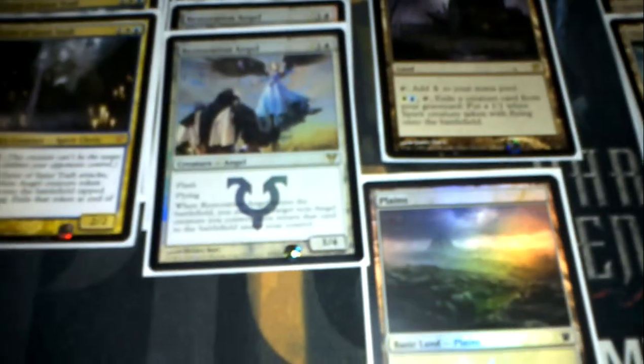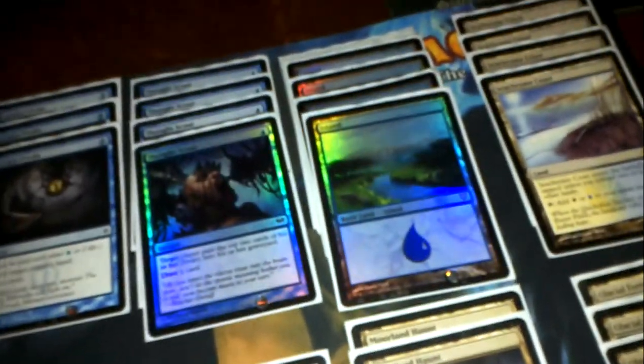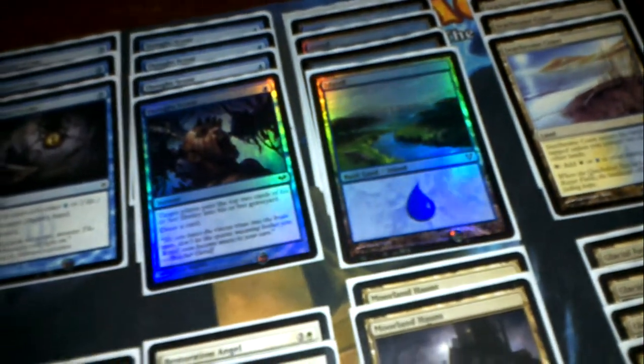Then there are four Seachrome Coasts, four Glacial Fortresses, and two Moorland Haunts so that you can create flyers out of the creatures that you've lost somehow. One Plains — that's because of the Restoration Angels, to balance the mana base. And the rest is all Islands, making nine Islands.